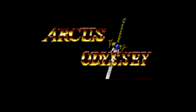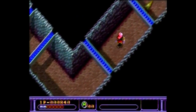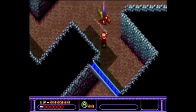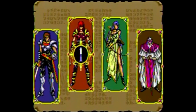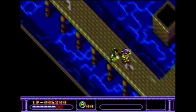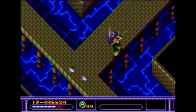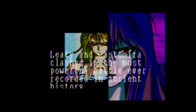Arcus Odyssey on the Sega Genesis. Despite getting a release on the Super Famicom two years after the initial 1991 console debut, Arcus Odyssey released in the US officially on the Sega Genesis. Here we have an action RPG with an isometric viewpoint where you can pick from four different heroes to blast your way through the land of Arcus. Your mission is laid out in one of the best intros on the console, with comic book style panels popping up left and right.